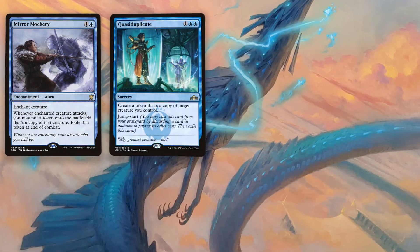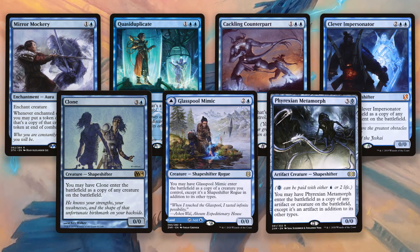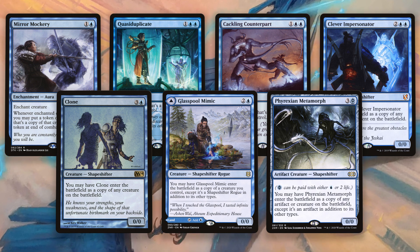Play Mirror Mockery, Quasiduplicate, Cackling Counterpart, Part, Clever Impersonator, Clone, Glasspool Mimic, Metamorph — any number of copies — then play bigger spells you want to cast for free.